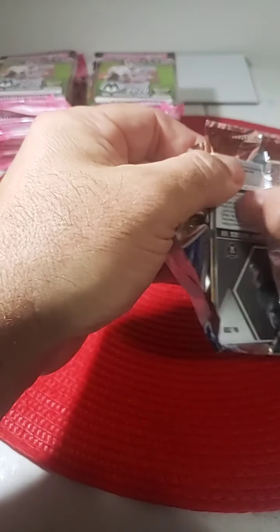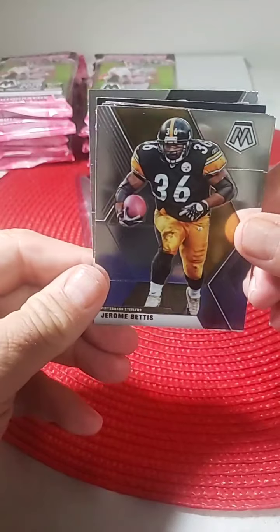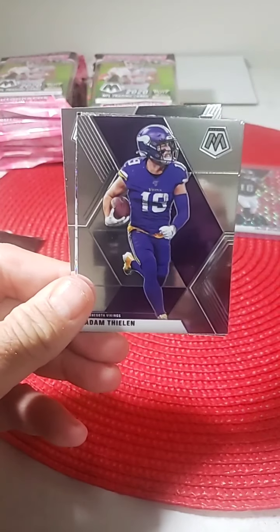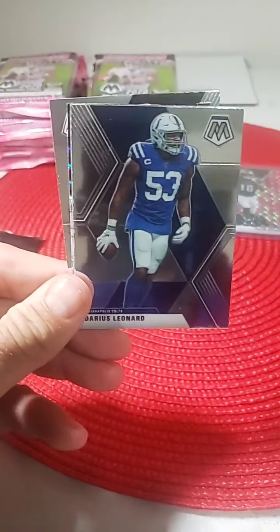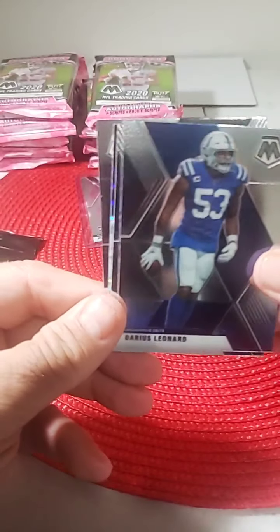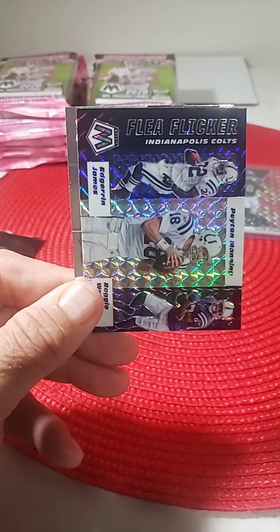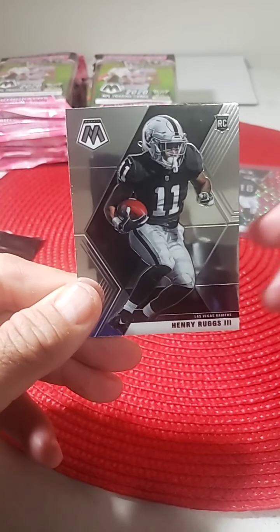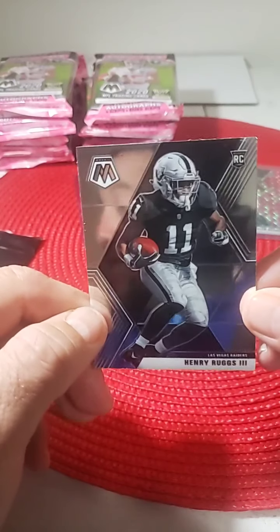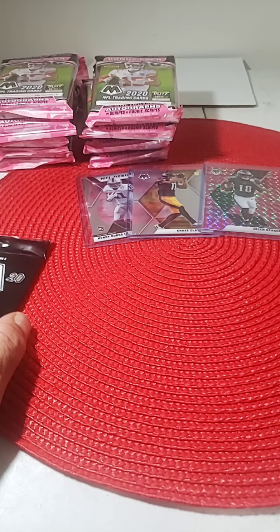Hopefully we'll get all three of the quarterbacks tonight. Tua made his start, and Justin Herbert and Joe Burrow are having great rookie seasons so far. Jerome Bettis Steelers, Adam Thielen for the Vikings, Darius Leonard Colts, Primetime Deion Sanders base, another Colts Mosaic Flea Flicker, and Henry Ruggs base. So we got two Ruggs for Las Vegas — the NFL debut and his regular rookie. Good start for the Raiders.